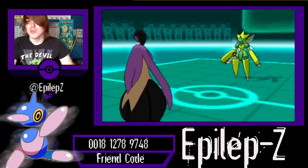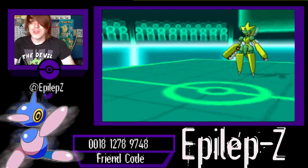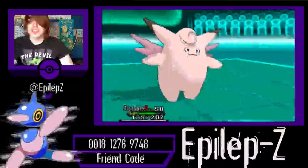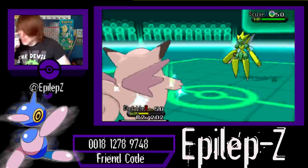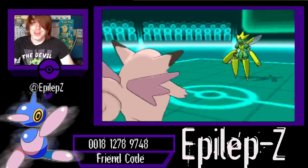Now he can pretty much destroy my face because there's nothing I can do to this thing. I need my Trick Room up. But I'm going to go into Clefable because it's Unaware Clefable, and he's going to do a Bullet Punch. I'm not sure if he predicted me, because that was a great — a crazy good prediction on his part, if that was what he was doing. And that dealt a crazy amount of damage.